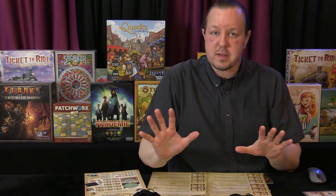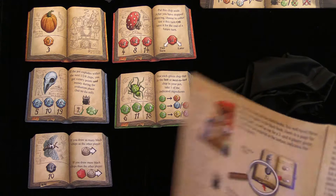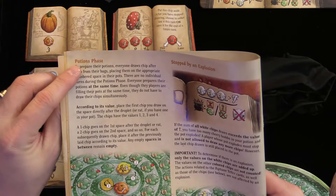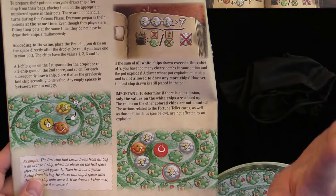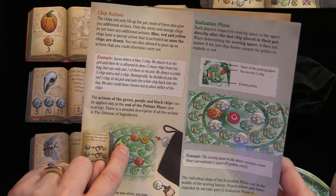Now let's go into the turn sequence. The first thing you're going to do is shown on page three of the rulebook. You'll turn over a fortune teller card, then check rats' tails — but that happens on the second turn, so I'll show that later. Then we do the potion phase where we'll be drawing out of our bag. It's important that we don't exceed a sum of seven white chips; once you reach a sum of eight, your pot explodes. Certain ingredient chips will trigger special things as you draw them.